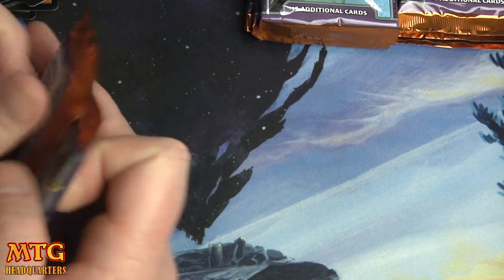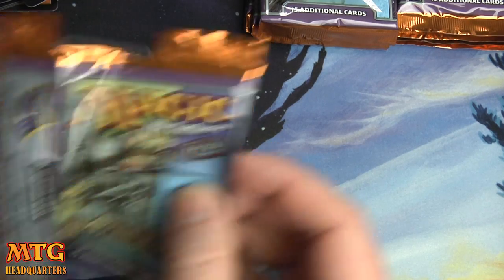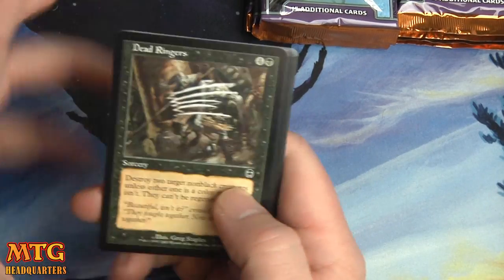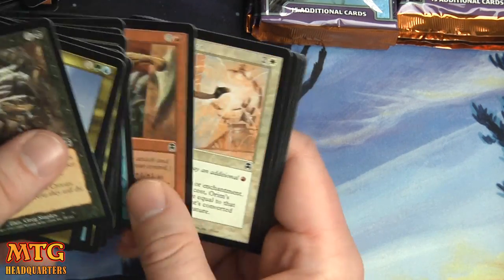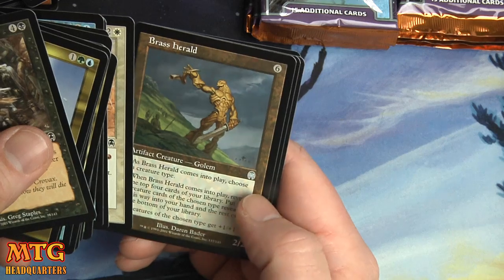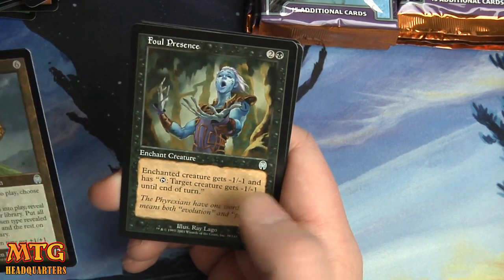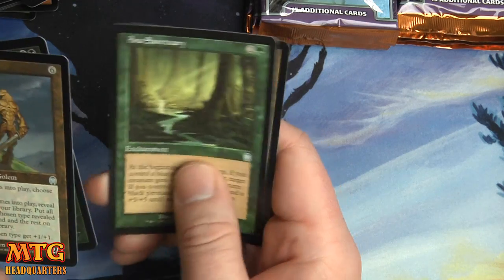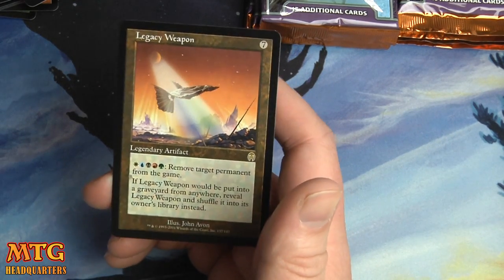It looks like all the foils are in the middle of the box — I don't know if that's a thing, but that was this thing. Brass Herald, Foul Presence, a Sanctuary, and a Legacy Weapon — hey, alright! Definitely part of the storyline. White, blue, black, red, green: remove target permanent from the game. If Legacy Weapon would be put into the graveyard from anywhere, reveal it and shuffle it into its owner's library instead. Notable pull there for sure.